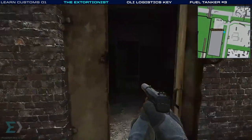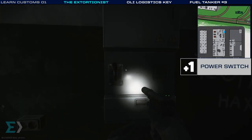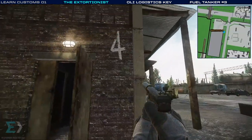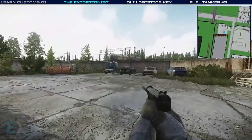Before we head out, we need to turn on the power — that's just inside here, right inside the door to the left. So this is inside building number four, and there's actually a scav extract right here too. Before we leave, we have two things to check: the back of this trunk for the Ollie Logistics key — it isn't here right now, but that's a really valuable key, a hard one to find.